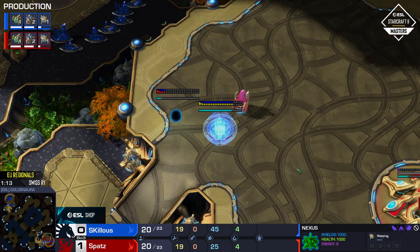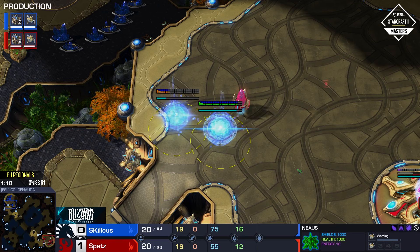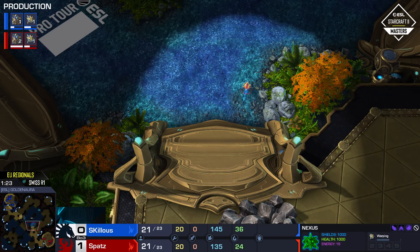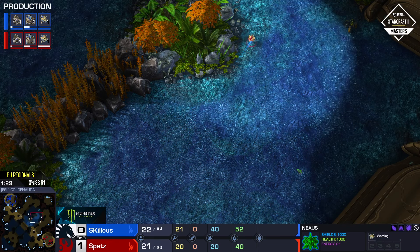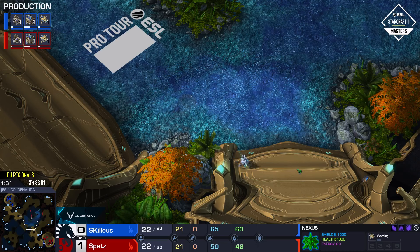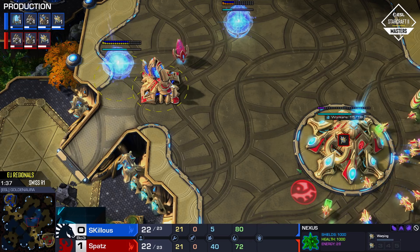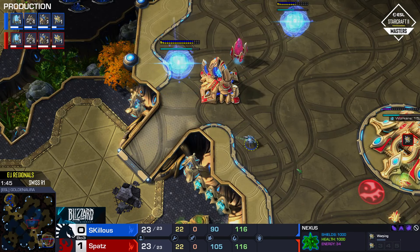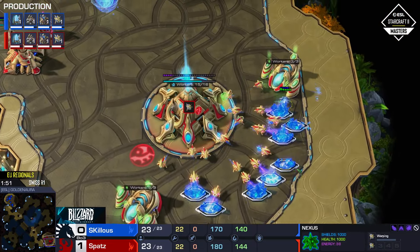Either if he doesn't commit for that blink he's probably fine, and if he actually kills the Prism when he goes for it he's fine too. That was a rough one. Spatz now has a 1-0 advantage, giving him a couple of opportunities. We already saw Dark Templar catching opposing Protoss off guard earlier today. Spatz may just be cooking something along those lines — he goes for one of those proxy pylons.